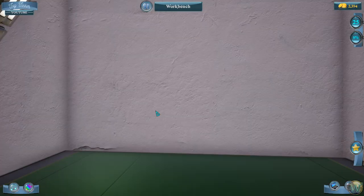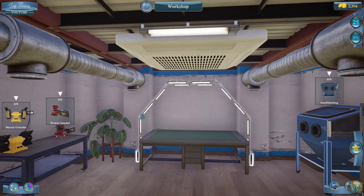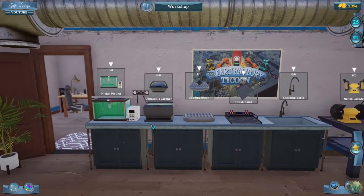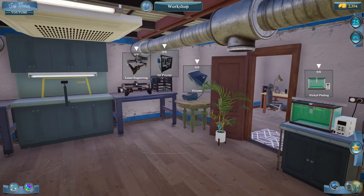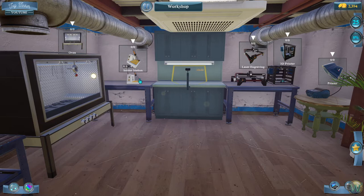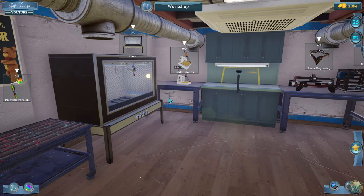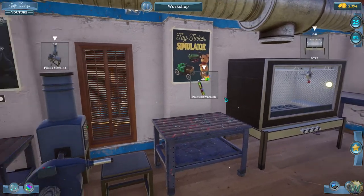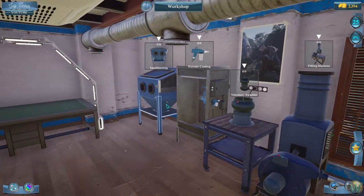Before we do that, one other thing I want to show you: I purchased the remainder of the machines. So every spot here, all of our equipment has been purchased. The last two pieces were the laser engraver and the solder station. So we have everything covered and we are ready to proceed with any toy we get offered.